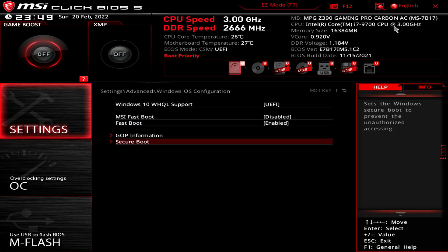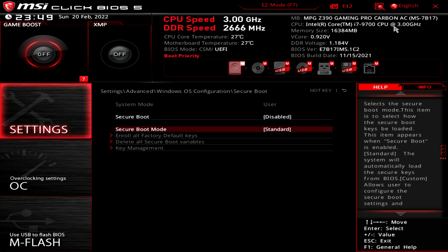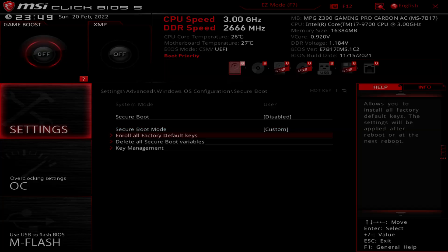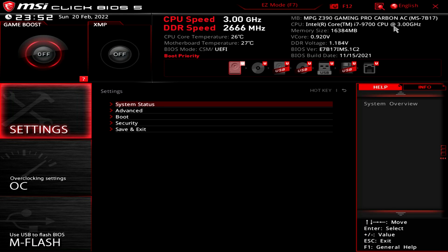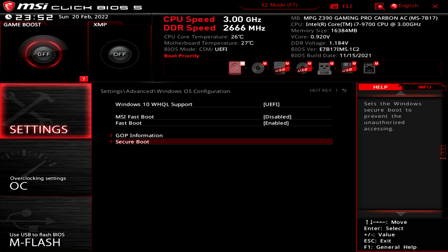Scroll down to Secure Boot and hit Enter, and we'll install the keys first. Going to Secure Boot mode, we'll change from Standard to Custom, then the options below will turn active. We'll choose 'Enroll All Factory Default Keys.' The first dialog confirms installing factory default keys, and the second will ask to reset without saving. The keys will be installed, but no other changes in BIOS will be saved. Save and exit, and get back into BIOS. Now we've installed the keys, we can select Secure Boot and choose Enabled.